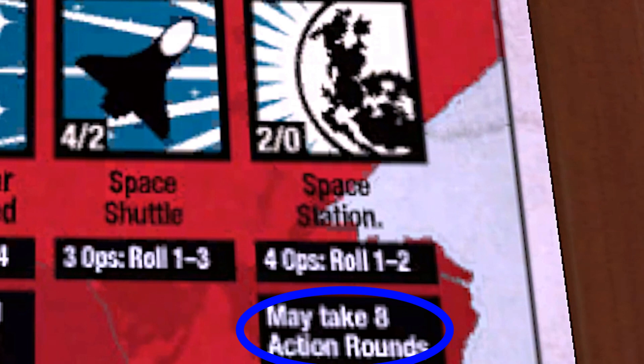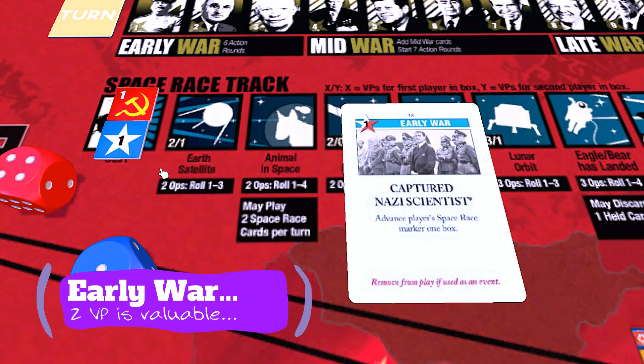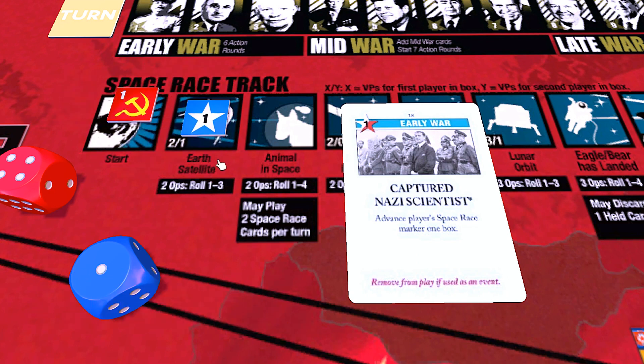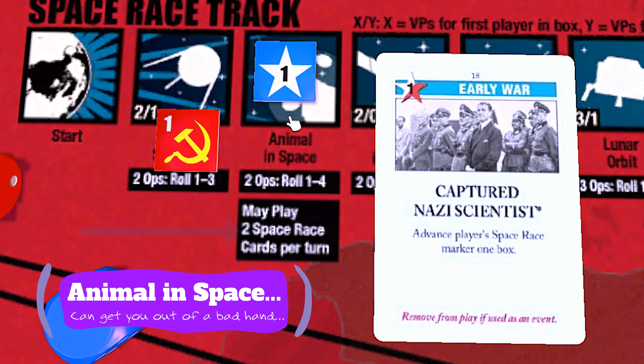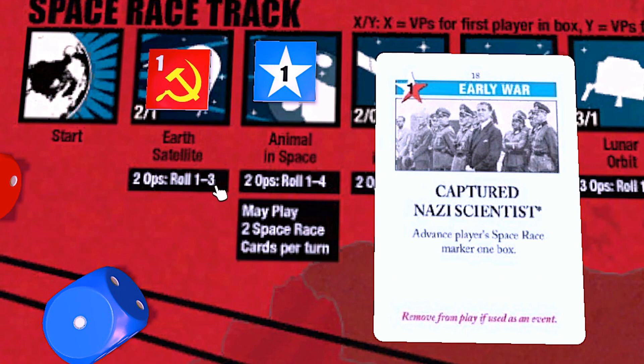If you're ever going to get the most value out of the Captured Nazi Scientist card, this is it. For either side, grabbing two victory points by being the first side to advance on the space race track is going to be one of the main advantages of this card in the early war. Typically though, this advantage is short lived as the other side will likely advance at some point recouping one VP. Beyond that, advancing to the third space on the space race track opens up the possibility of spacing a second card in the same turn, which would also be very attractive.